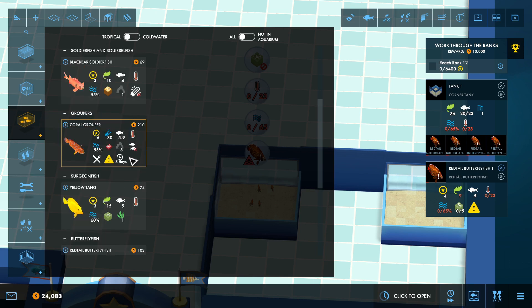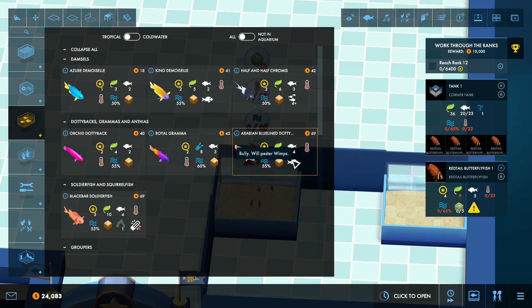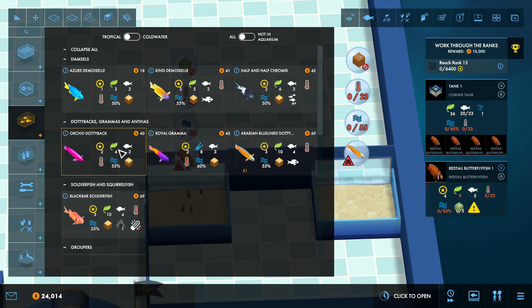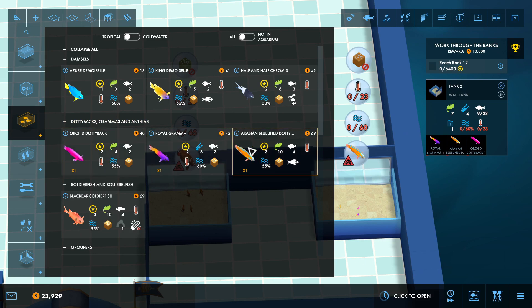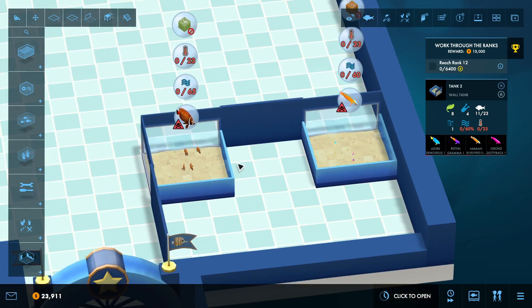This one cannot be housed with a coral grouper. We can do a soldierfish. None of these have any issues, so we can do an Arabian dottyback — we're going to do an orchid dottyback. We'll have multiple fish here, including a royal gramma. We've got these three; we can do the azure since he'll be a little bit smaller, but they should all be fine.